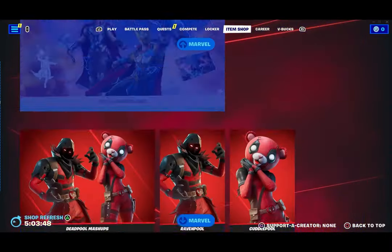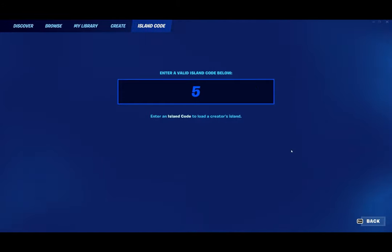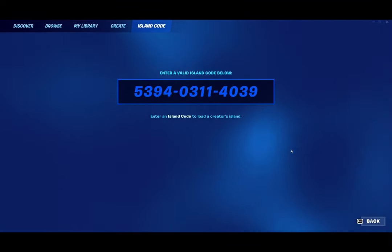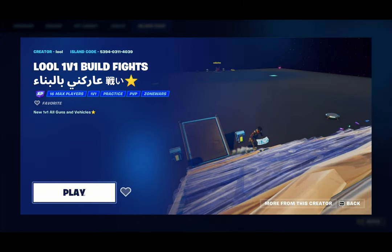Let's get right into it. The map code is going to be 5394-0311 and 4039. Once you guys have put this in, go ahead and press accept. On the screen you're going to see 'LOOL 1v1 Build Fights' — go ahead and press on the play option.